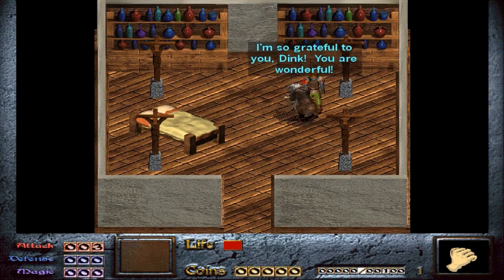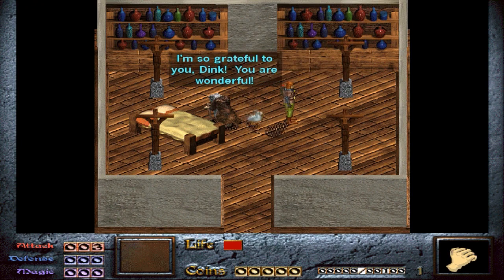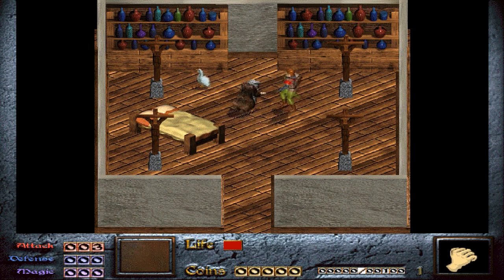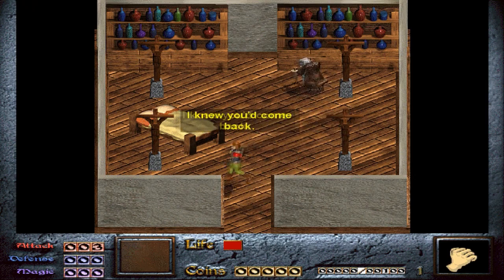'Oh Dink, look who is here. I'm so grateful to you, Dink. You are wonderful.' Also, yeah, you can pretty much kill anything. You can't kill her though. I'm actually hitting the bed. She doesn't even care. I think I can probably kill Quackers but I don't think I should.